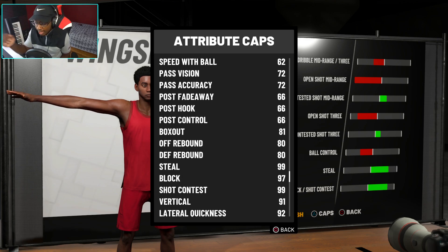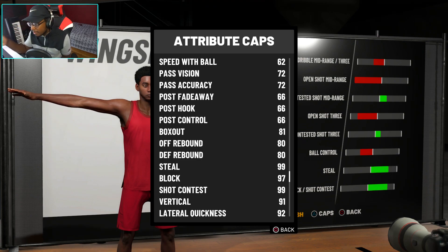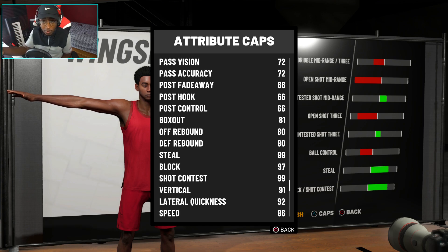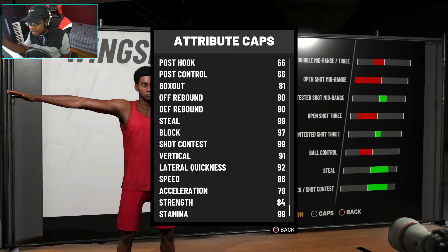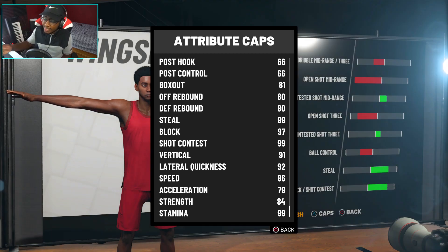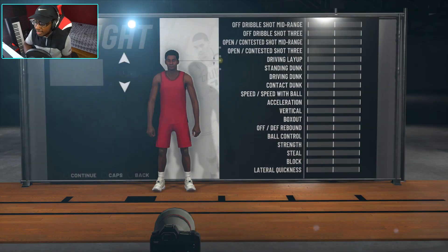If you maximize your wingspan — which is my complete build — open shot three is only 64 compared to the 70 with minimum wingspan. But steal is a 99, block is a 97, and shot contest is a 99. You saw the vertical of 91 which is insane, lateral quickness is still 92 which is insane, speed is 86, and strength is still 84. When I saw this build I was like, holy shit, this build is a beast.